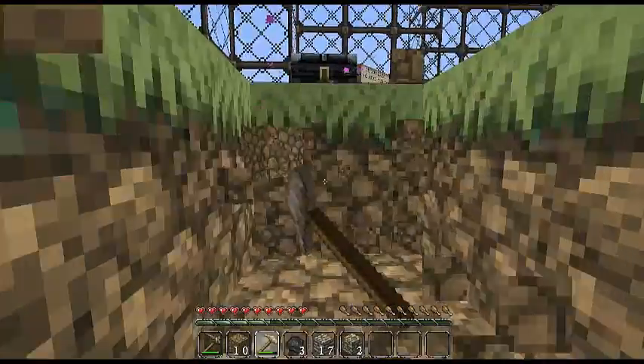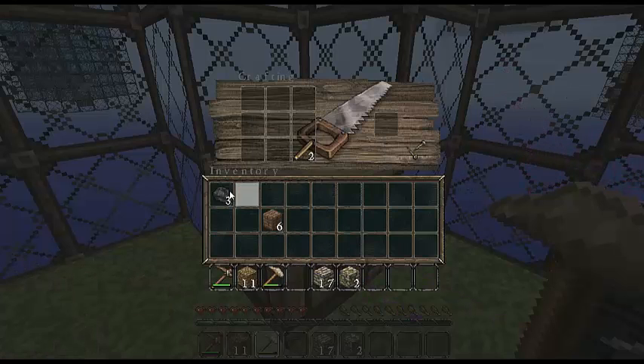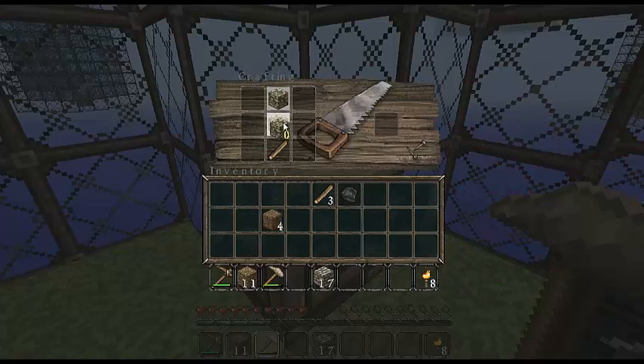I'm just going to make some torches so they can't respawn. Alright, yeah, do that — that's a good idea. I'm going to make myself a sword as well because I can, with all this stuff I have. I wonder if you can make like a mossy cobblestone sword. That'd be well good actually. They should do an update on that.